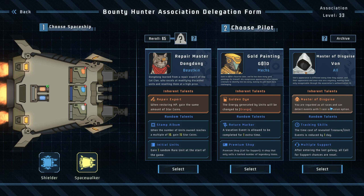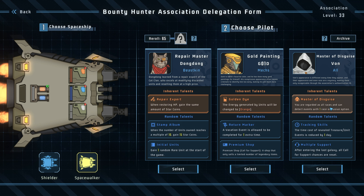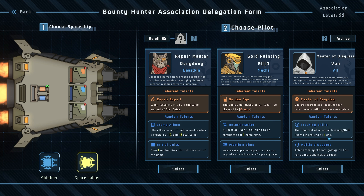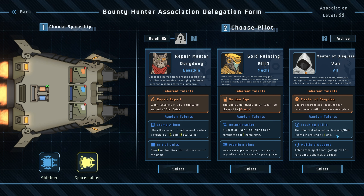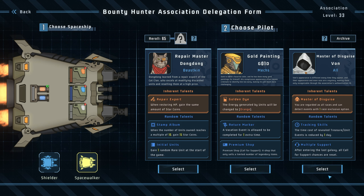There are a lot of events — there are fights and events — and the time cost of revealed treasure is a consistent thing. Let's try Master Disguise Vawn.